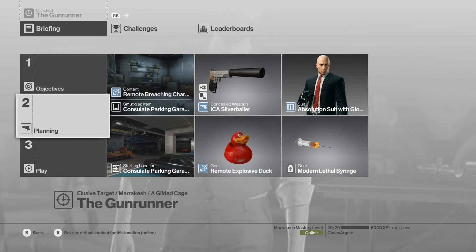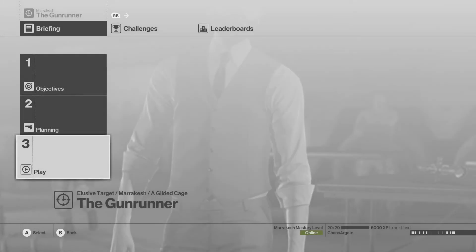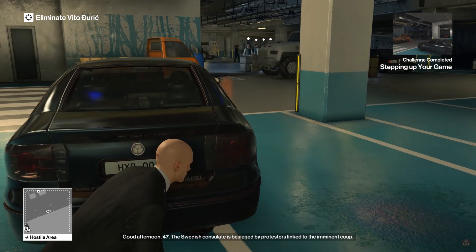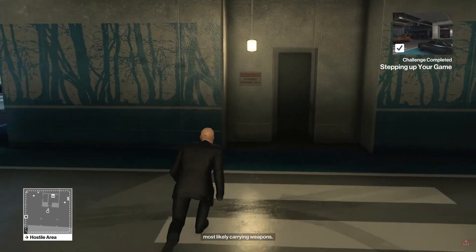Okay, so as usual, we're going to take the Silver Baller. I'm going to take a remote explosive that will make a lot of noise, and I'm also going to take some breaching charges into the hiding spot over there. I'm also going to take the lethal syringe as my disposal method of choice.